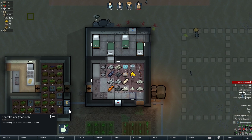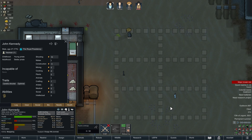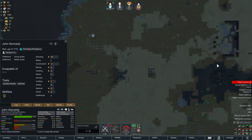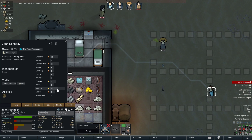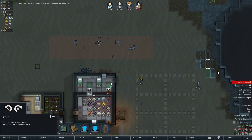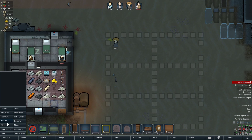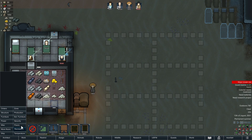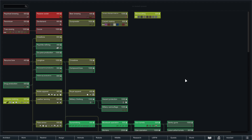Yeah, we're definitely putting the medical neuro trainer on John — so he'll become really good at medicine. We doubled it, perfect. Now he'll be pretty good at medicine. Let's go ahead and build a couple more graves here. We might have to research cremation. Also, I should start researching something else.